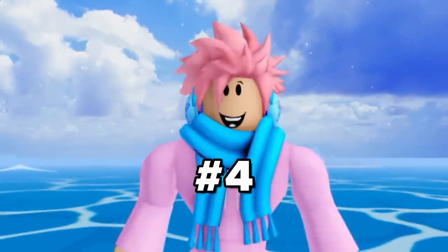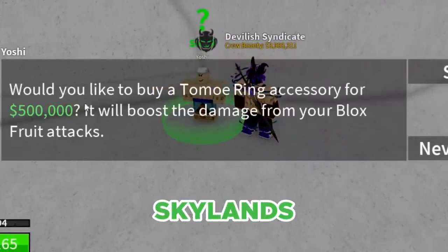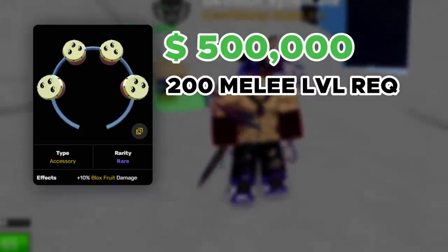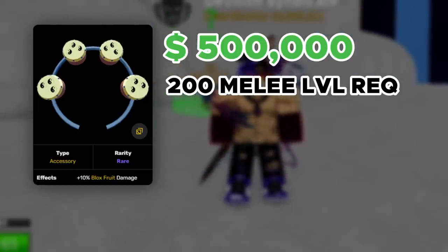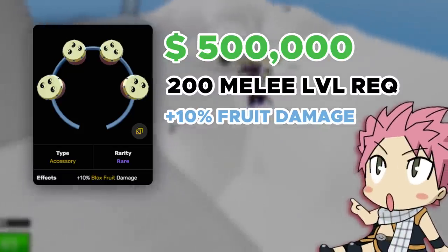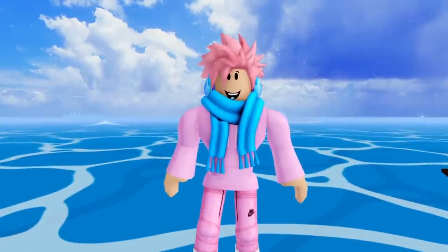Next on the list, we got an accessory called the Tomo Ring. It can be bought from an NPC called Yoshi, who's located at the second island of Skylands, where the Sky Warriors spawn. It costs a total of 500,000 belly, and it requires the user to have at least 200 melee stats before you're able to purchase it. This accessory buffs your Blox Fruit damage by a whole 10%, and if you start off with a really good Blox Fruit, then this accessory is gonna come in real handy.